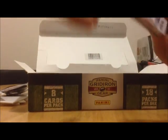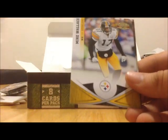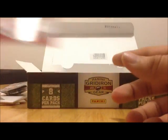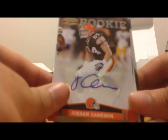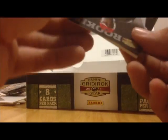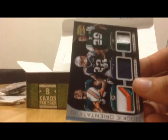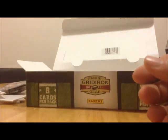Now we're down to the last pack — we'll have your cards in the mail ASAP. Here's a quick review of some of the hits we got: Jordan Cameron autograph, Dwayne Bowe jersey card — Kevin Walter snuck in there — Marcus Cannon autograph, and that nice rookie orientation card of Daniel Thomas, Stephen Ridley, and Bilal Powell. What a solid box!